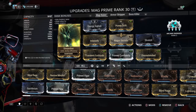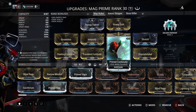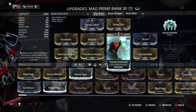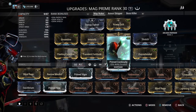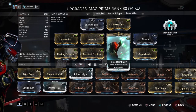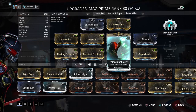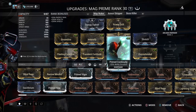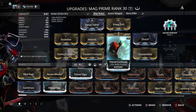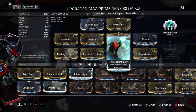The only time you want a maxed Fleeting Expertise on Mag is if you're not using Streamline or you're using Blind Rage to offset negative efficiency. Now, if you're going against Infested, you're probably going to want to yank off Prime Continuity so you can do more range or more strength. Or leave it on if you still want to cast Magnetize, because Polarize is totally ineffective against most Infested — it only affects units that have armor and units that have shields. If they don't have one of those two, it will do zero damage, no buff, nothing.